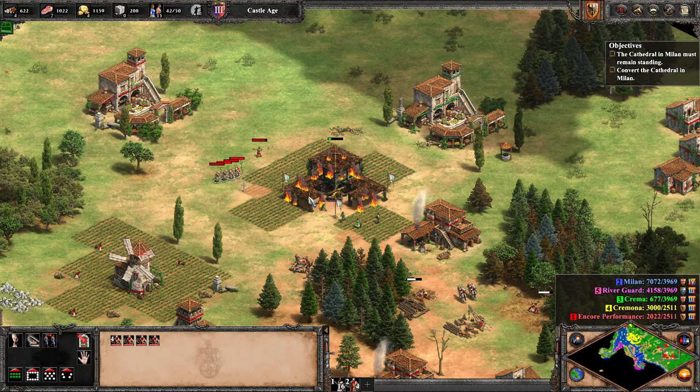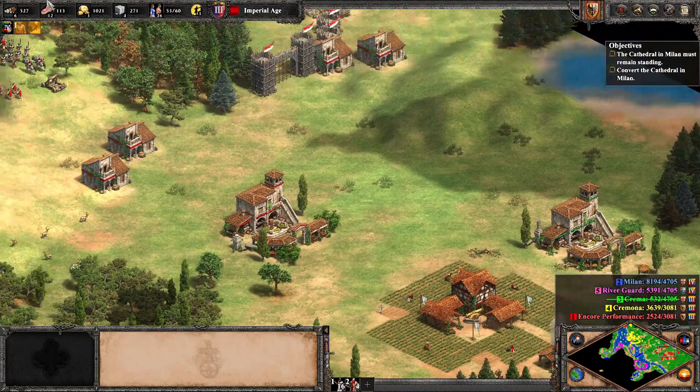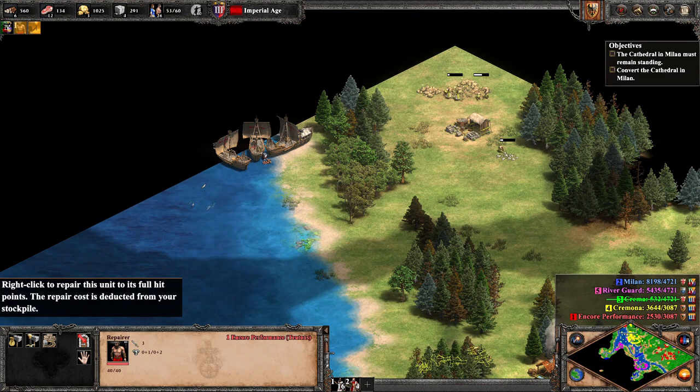We defeat Cremaea, construct a large number of villagers, and then hurry to secure Cremona — not to be confused with Crema, our ally, not the enemy — by constructing two castles, one on each side of the entryway. Thankfully they are constructed just in time to defeat another river guard assault.